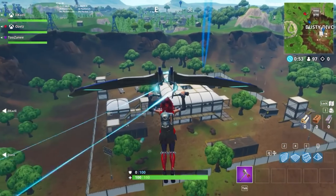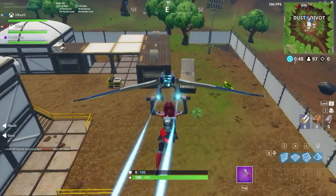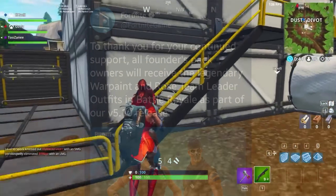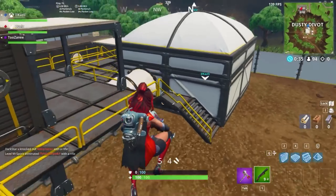Anyways guys, without further ado, let's get started with the video. Basically, if you bought the Founders Pack — which is basically Save the World — you will get these skins for free whenever the new 5.10 update comes out. I do have evidence to back this up. If you look on Fortnite's Twitter account, you will see that they posted that anyone who owns the Founders Pack will get these two free skins in Fortnite Battle Royale.